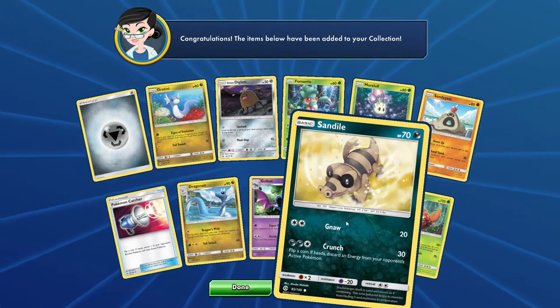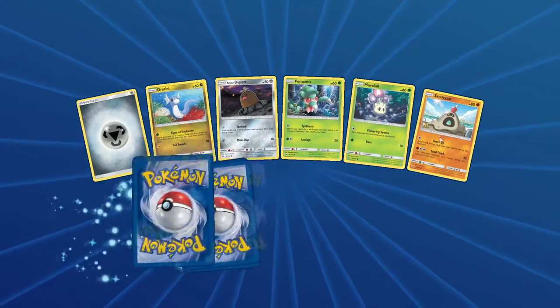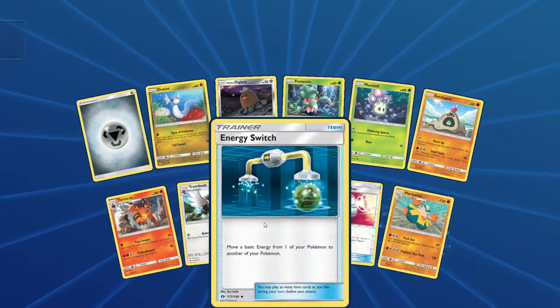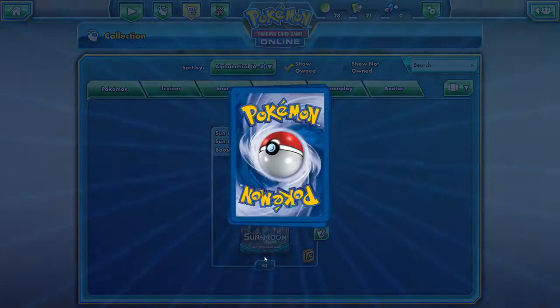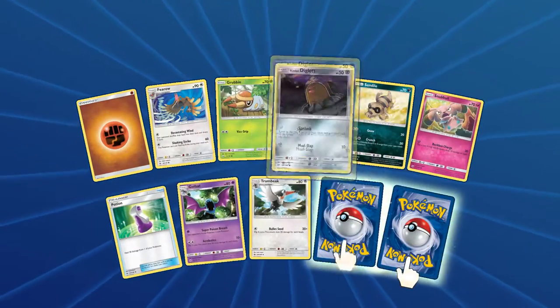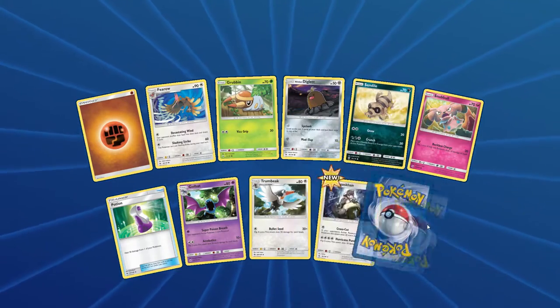Parasects, there it is. Reverse Sandile, Pokemon Catcher Reverse — not bad. Energy Switch. We are about 40 packs in already — over a Booster Box — but we still have some Uncommons we haven't got yet. That's insane. Kangaskhan Reverse Holo — we haven't pulled a single Kangaskhan yet. And another Masquerain.